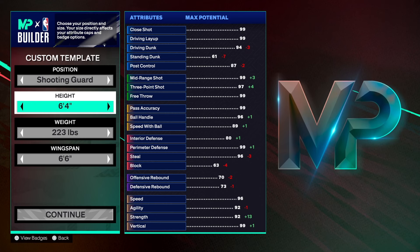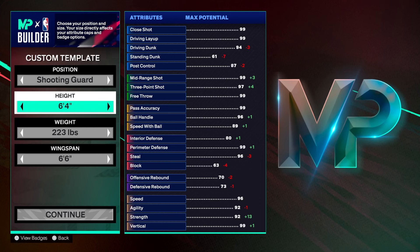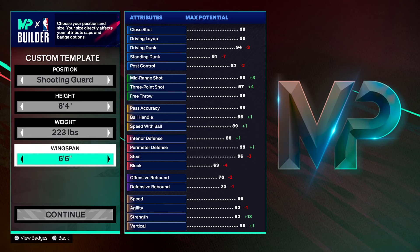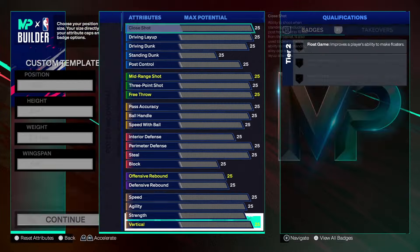We're looking at a shooting guard position, six foot four. Six-four is a great, versatile height — you're not too short, not too tall, you still got great speed and everything you need. Weight is 223, wingspan is 6'6". Let's get into it.